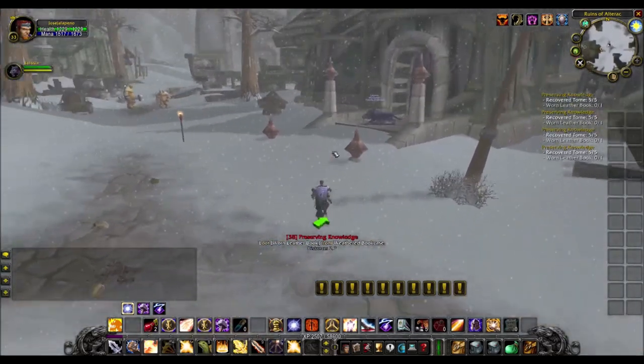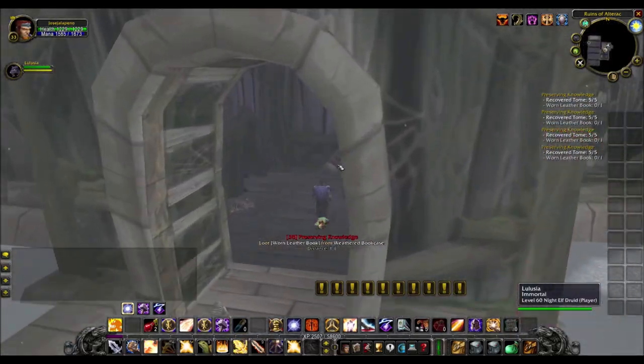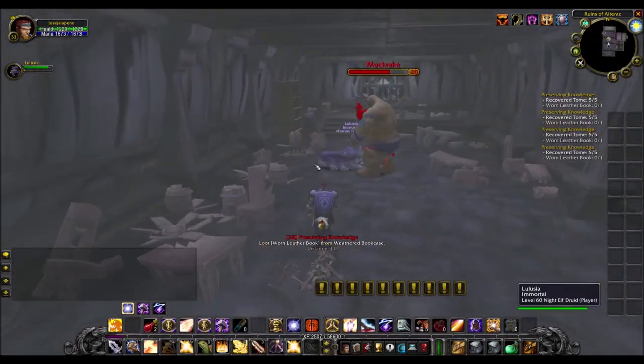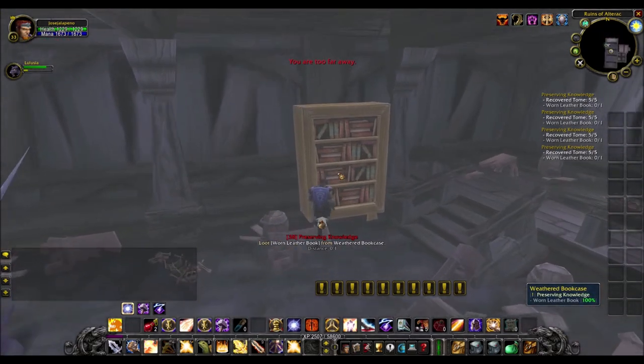The good thing about this is they give you silver — all of them. This is actually the best place to farm. There is a location here now, so you know. What you do is have somebody kill the guy — he's level 60 — and then you come over.